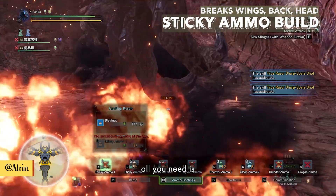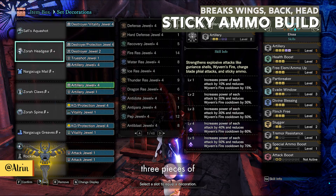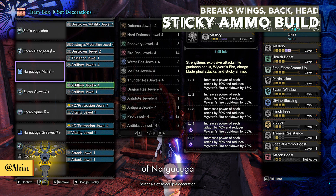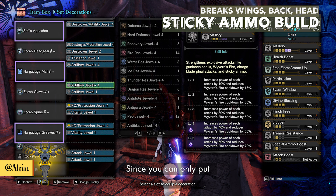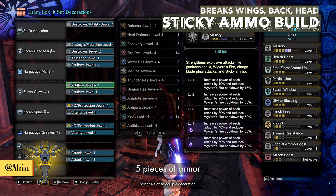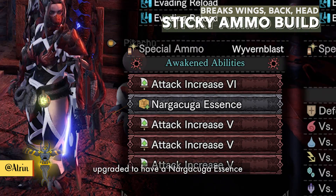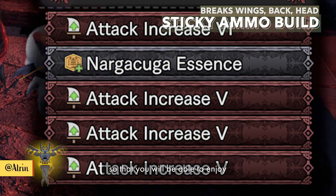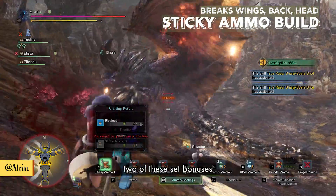With this in mind, all you need is 3 pieces of the Zora set and 3 pieces of Nargacuga. Since you can only equip 5 pieces of armor, your light bowgun should be upgraded to have a Nargacuga Essence, so that you will be able to enjoy both of these set bonuses.